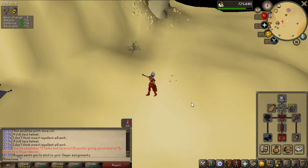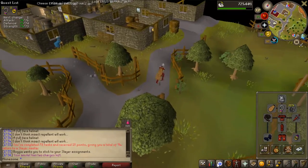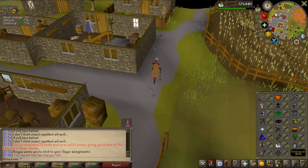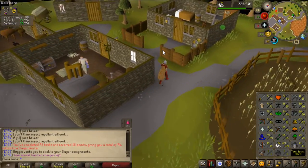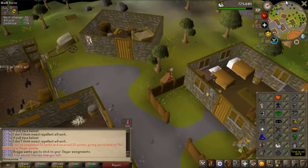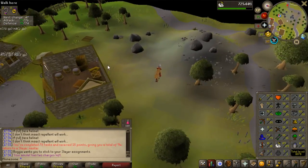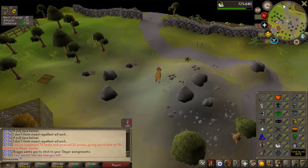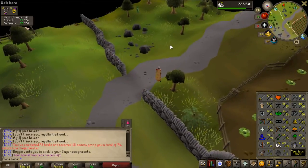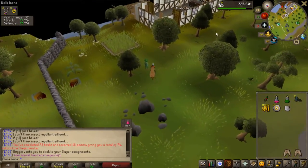Hey, what's up guys and welcome to another old school video. I just finished a Kalphite task, and the goal of this video is to get to 72 slayer because I want to be able to kill the skeletal wyverns for money. I've never killed them before so it's going to be interesting to learn. I think I need a mind shield or an elemental shield, and I'm not sure if I have to complete the Elemental Workshop for that. I got two Brimstone keys from the Kalphite task so I'm going to go open the chest.